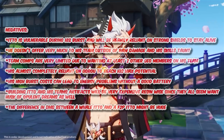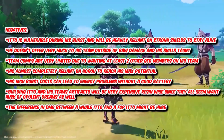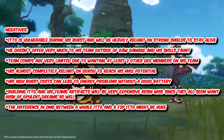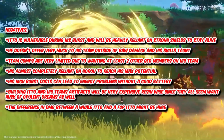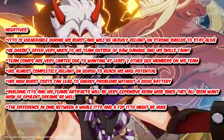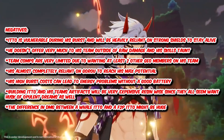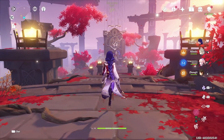As for negatives: Itto is extremely vulnerable during his burst and will be heavily reliant on strong shields to stay alive. He doesn't offer very much to his team outside of raw damage and his skill's taunt. Team comps are going to be very limited due to wanting at least two other Geo members on his team. He is almost completely reliant on Gorou to reach his maximum potential. His high burst cost can lead to energy problems without a good battery. Farming for Itto's artifact set and his teammates' artifact set is going to be extremely expensive resin-wise since they all seem to want the Husk of Opulent Dreams set. And the difference between a whale Itto and a free-to-play Itto might actually be pretty substantial.